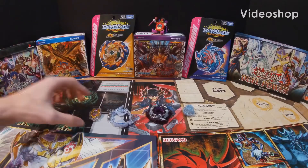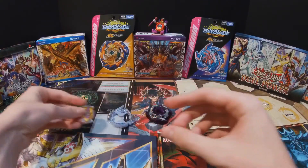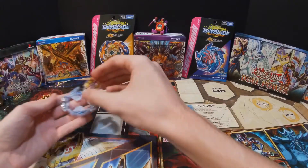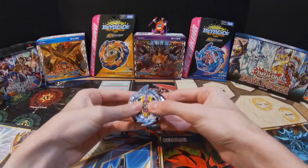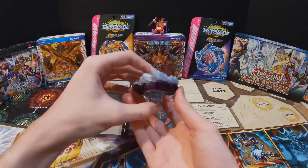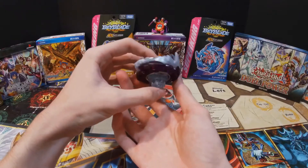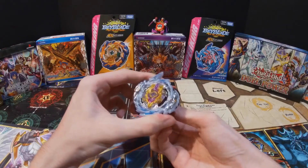I'm going to go put on the stickers. I'm back — all the stickers are on. There were only two that needed to go on the main piece, but it still looks good. The rest of the stickers went on here. Now putting Rage Luminor together — there you go, that is Rage Luminor fully completed and it looks really cool with the Destroy Dash.